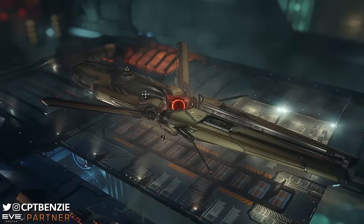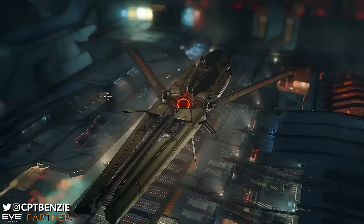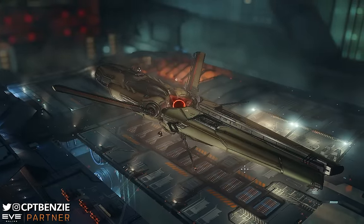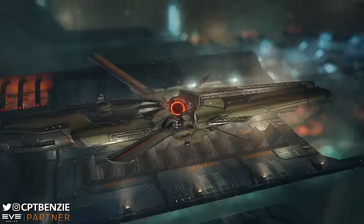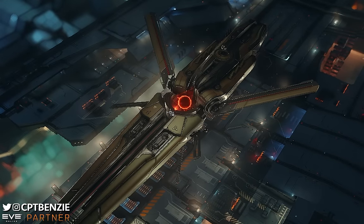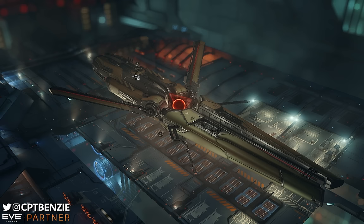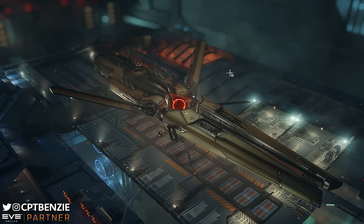I'm Captain Benzie, and welcome to another video for EVE Online. In this video, we're going to be taking a look at this beast of a ship — the Triglavian Dracovac. It has a fearsome reputation in PvP. I love that sort of sleek angularity to it, with these spikes and fins all over it. Who doesn't love the Triglavian power cores — these doomsday-looking, glowing orange spheres inside pyramid-like structures? The Entropic Disintegrators at the back are just these menacing-looking orbs that float around your ship and zap the ever-living daylights out of whatever they're firing at.